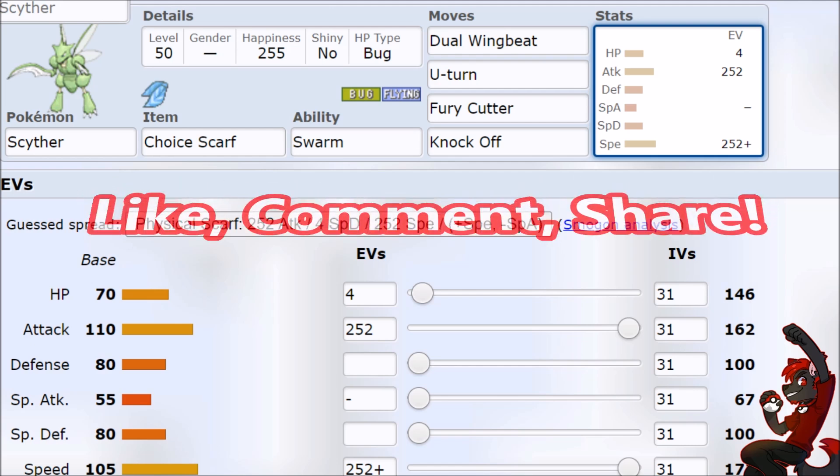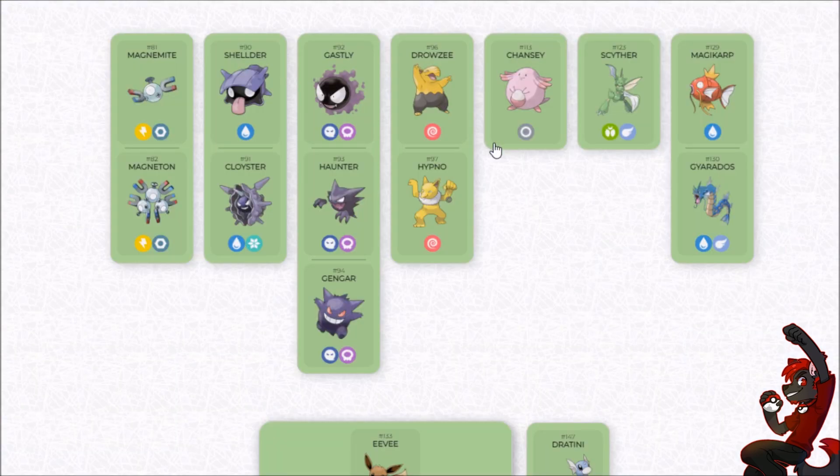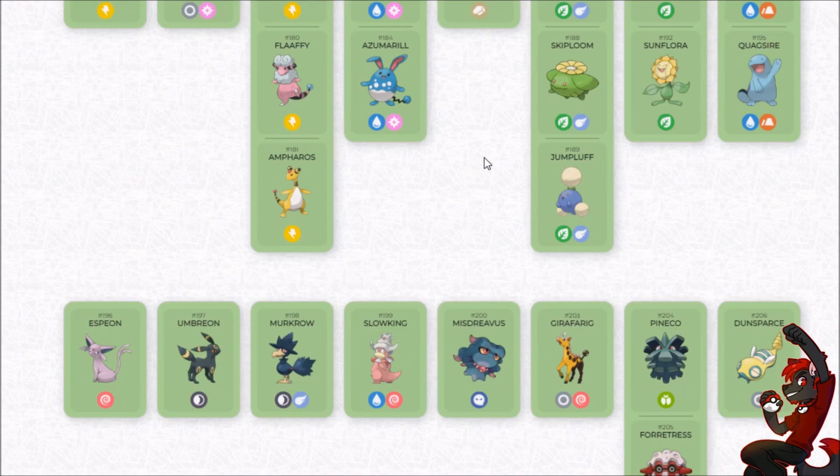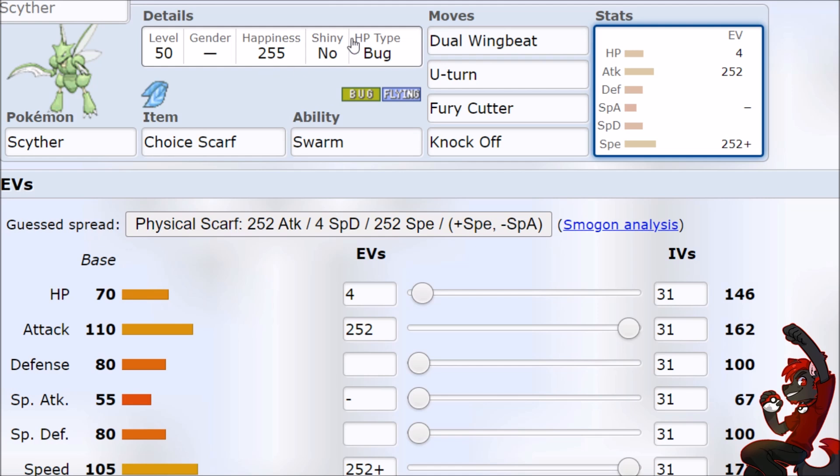If you enjoyed this video, don't forget to leave a like, share the insanity with all your friends, and please comment down below — I need the help. There's so many movesets, so many Pokemon, so much infinite possibility, it's impossible for a single person to figure out all the interactions of Terastal and all the cool movesets.